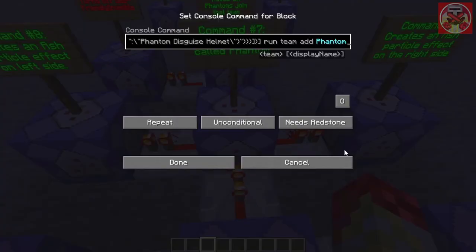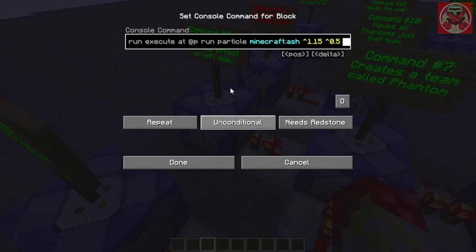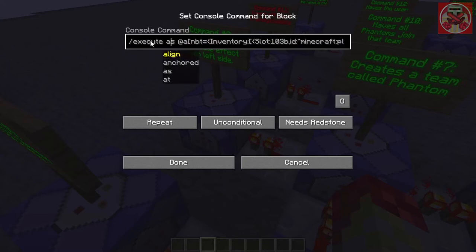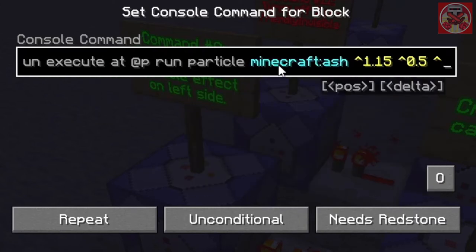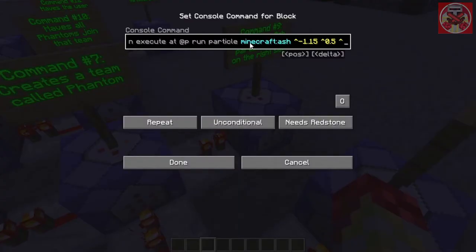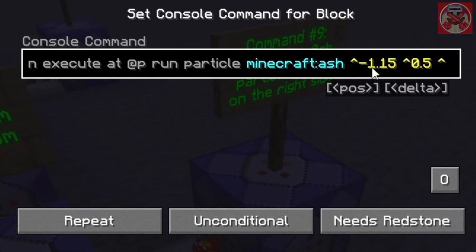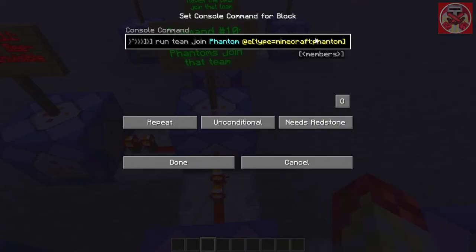This command creates a team called Phantom. These two commands on the sides create the ash particle effect — the phantom's particle effect is called ash. So when the player head Phantom Disguise is selected, it runs execute at @p run particle minecraft:ash, offset up arrow 1.15, up arrow 0.5. For the right side it's the same except you put negative 1.15, keeping the other value the same.